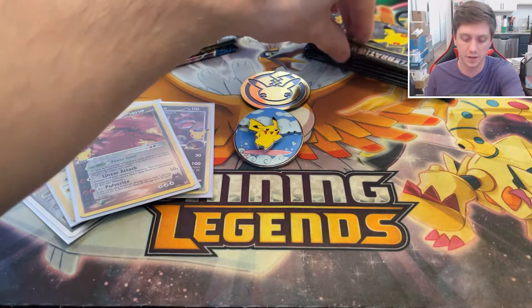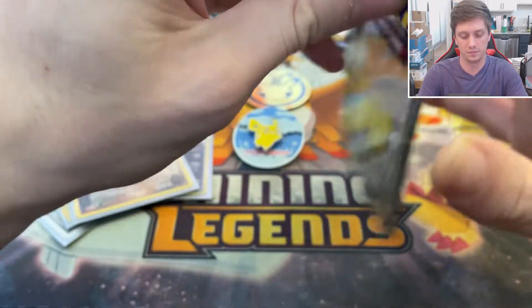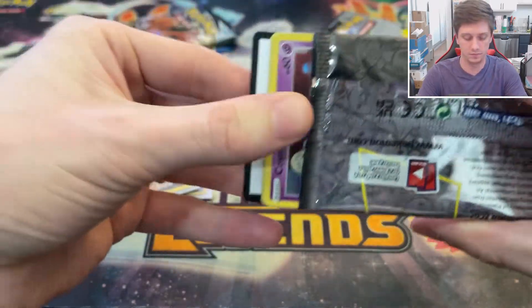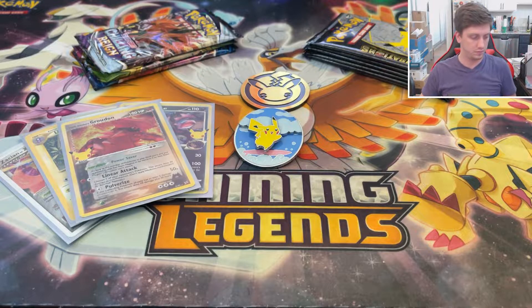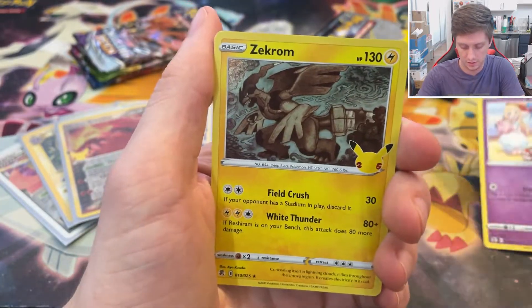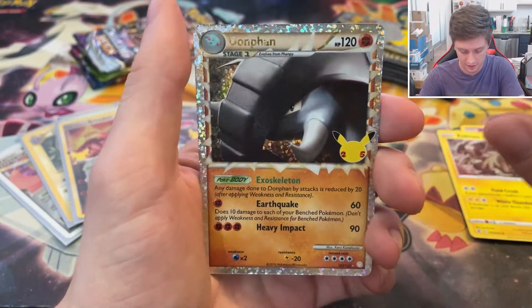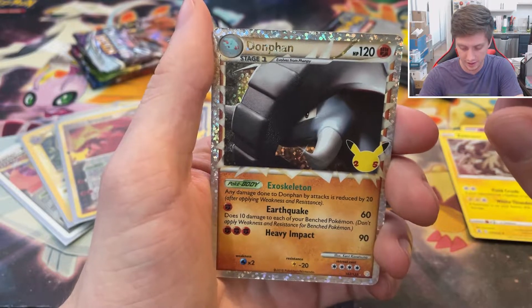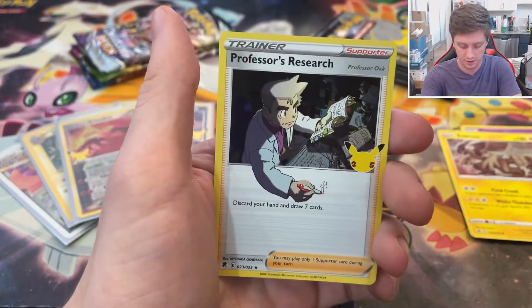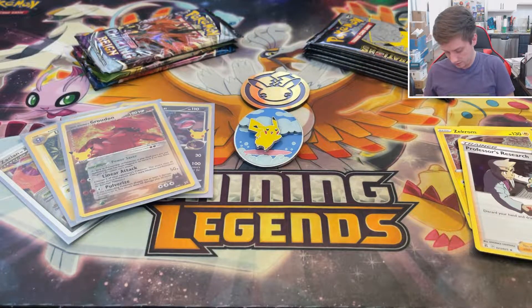We could get a new Classic Collection card in every pack we have left, or none at all — it just kind of depends. We pulled another Cosmog, Zekrom, a Donphan, and another Classic Collection card I don't believe I have. And Professor's Research — not the full art version — but hopefully that means good things to come.